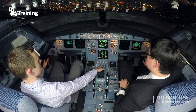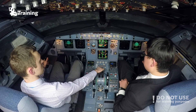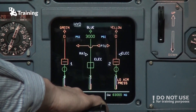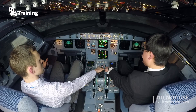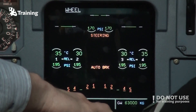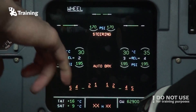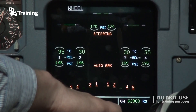Green plus yellow system. Autopilot is not operational. Alternative law. Max speed 320. Okay, clear. Again: wheel systems — no steering, no autobrake, no spoilers 1, 2, 4 and 5.